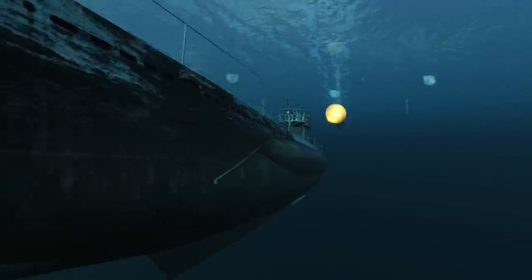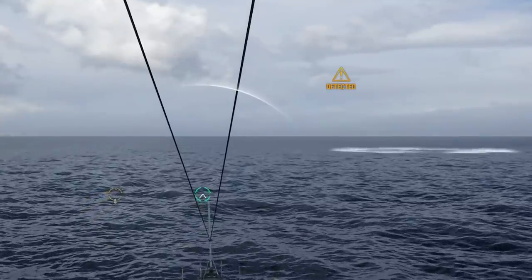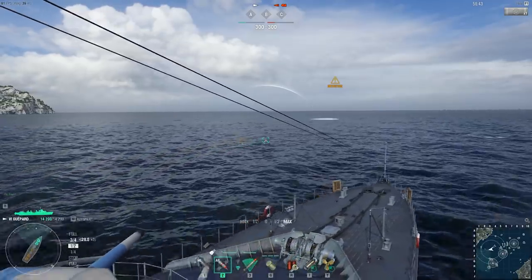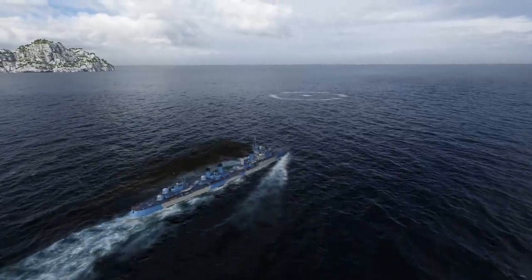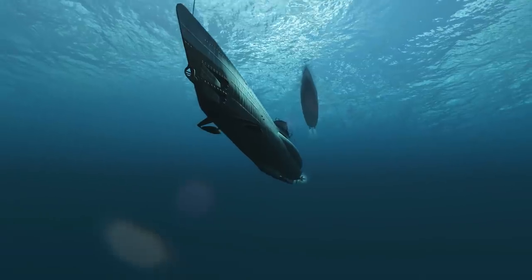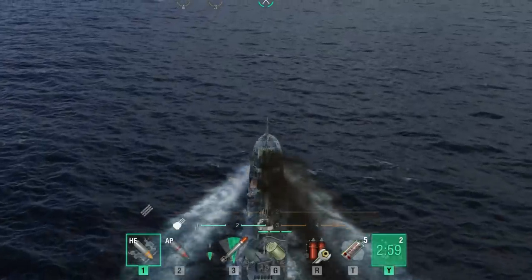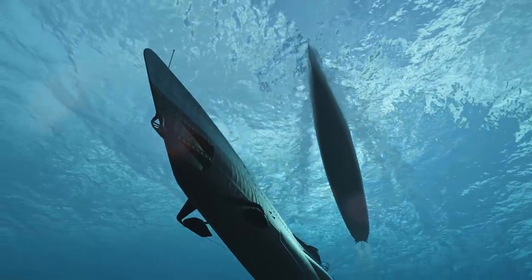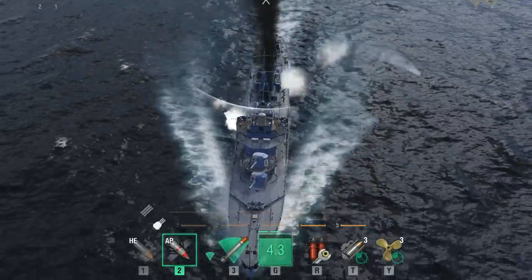Depth charges are capable of dealing major damage. Destroyers are equipped with hydrophones — pay close attention to the battle interface. If a submarine moves within a 4–5 km radius from your ship, you'll be notified by a special indicator, and the submarine's approximate location will be displayed with a special marker. The hydrophone can detect submarines at depths of up to 50 meters. Below that, submarines can only be detected by hydroacoustic search, which is effective at any depth. Approach the submarine's location and release depth charges by pressing the G key.